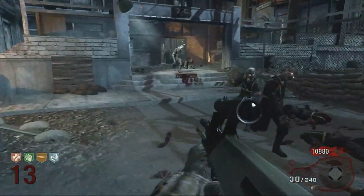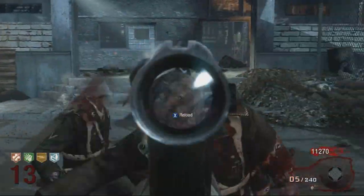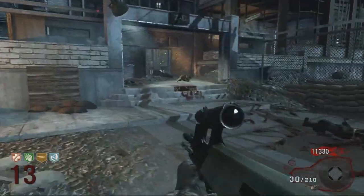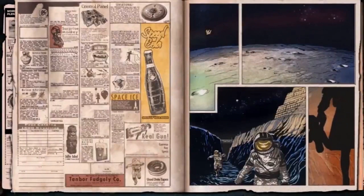Not too long ago, Treyarch did a video called 'Zombies History,' and within that video they showed us a few different images. This is one that actually popped up — it's the Moon loading screen, but it's different to the original one we've seen before. This is a brand new one, and there are a few changes, so let's compare it to the old one.